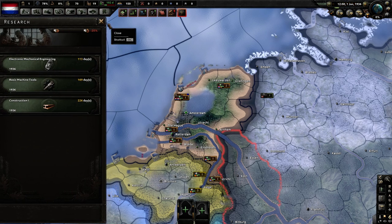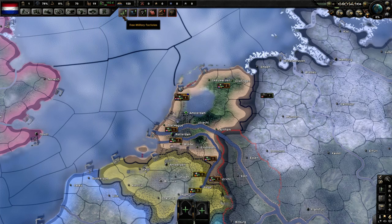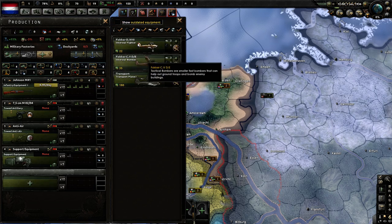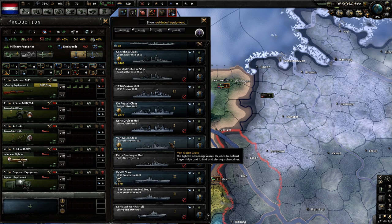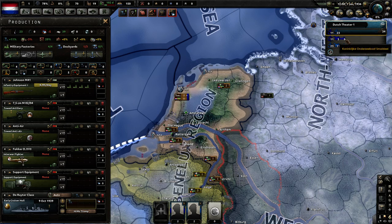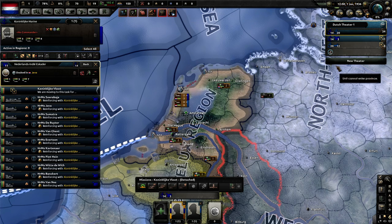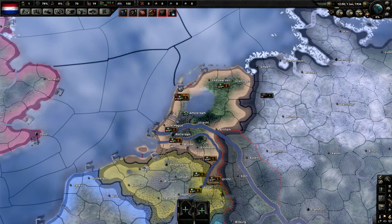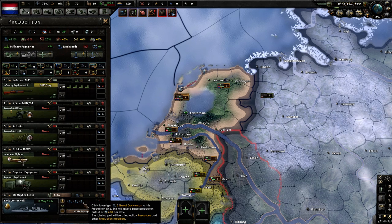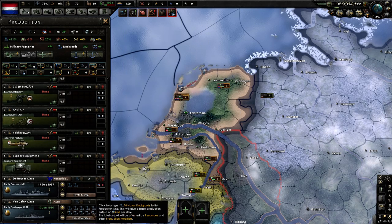I'm going to take the basic production right off the bat because I still think it's worth it. And we will be producing military factories for that. Now if you create the early cruisers, that will actually be one iron less than the destroyers. And when you get some Navy experience, you can upgrade the cruisers to have naval torpedo tubes, so they can mainly act as destroyers. And we will be making some destroyers.